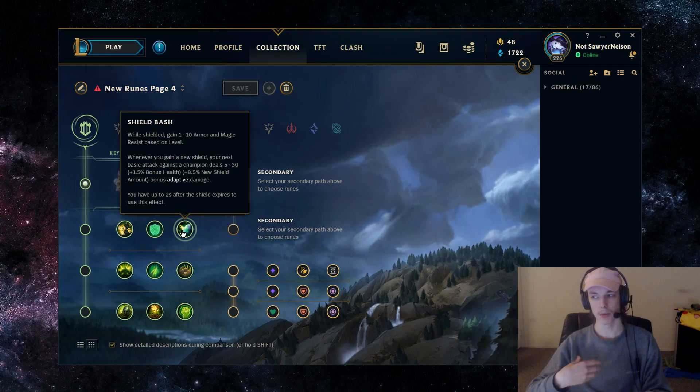With Shield Bash, you want to run this in lanes where the AD carry doesn't really need your help anyway, and then the extra damage and the slight amount of resistances help you more. It's mostly just for the extra damage whenever you land a hook, because you hook, auto, W, E — basically. So you're going to be getting more damage just from your shield.